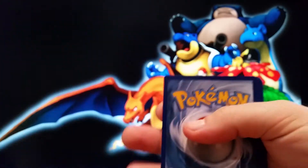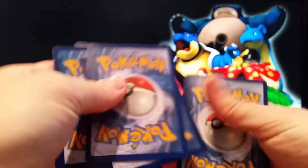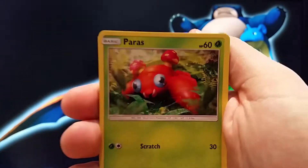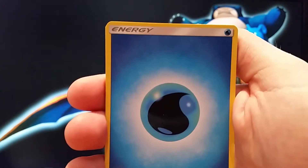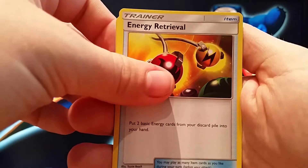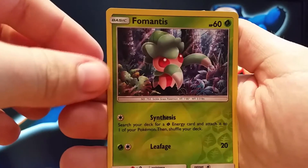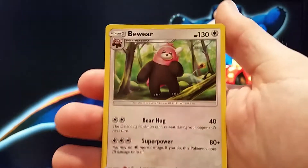Alright, on to our next one. Bounce Sweet, Lil Pop, Paris, Farrow, Aliton, Water Energy, Kosola, Energy Retrieval, Steenie, Reverse Fomantis and regular rare Bewear.